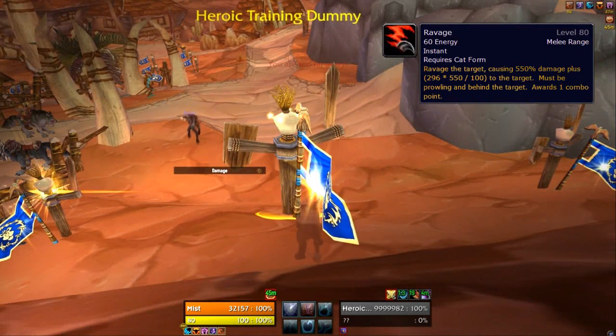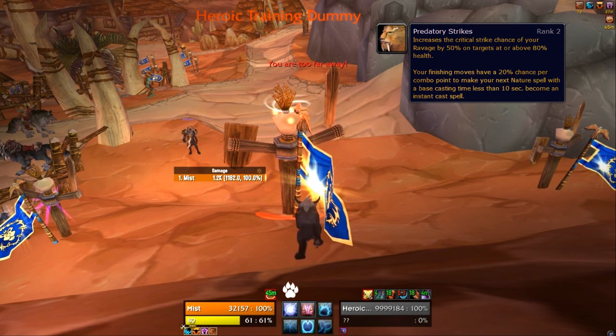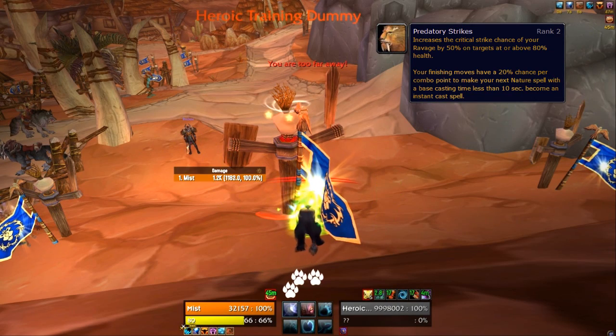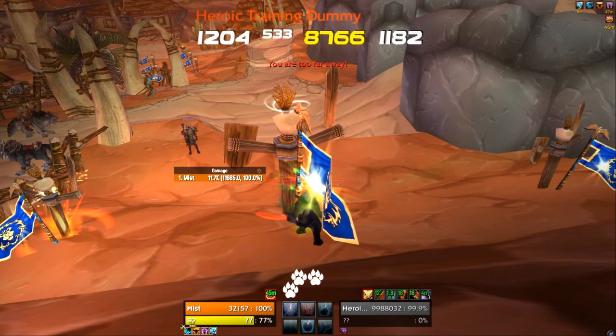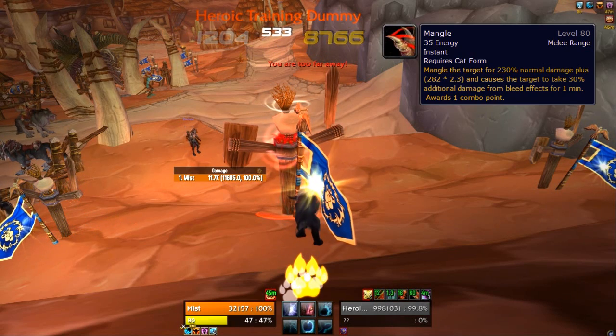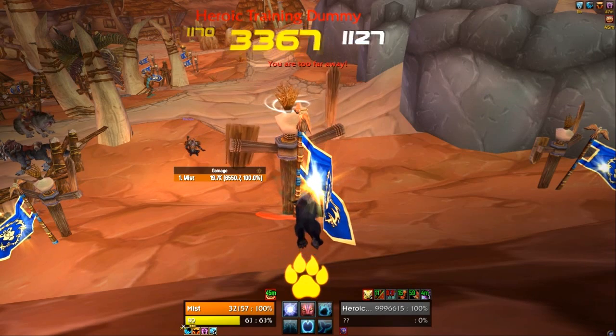We're then going to use our free Ravage. Due to the Predatory Strikes talent we get a 50% extra chance to crit when we Ravage — that's a 100% chance if you've got 50% crit, so you get 2 combo points. We now have 3 combo points. We're then going to apply a Mangle. In this case at crit I now have 5 combo points.